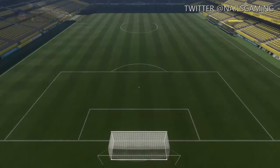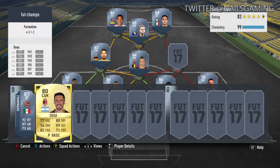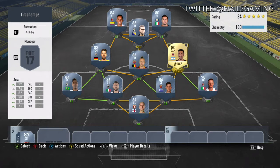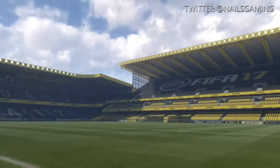I'm going to show you all the squad that I wanted to build, and this is it. Basically, we sold off almost every player in our club. We had David Luiz as well from a Foot Draft, and we were able to get 30k out of him. This is the team I ended up with — I ended up buying these players, and the team cost me about 100k.